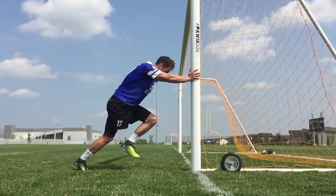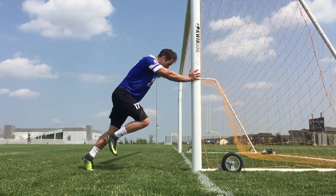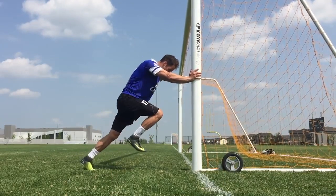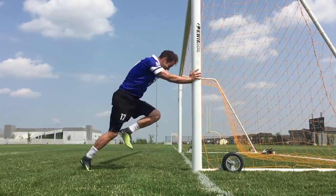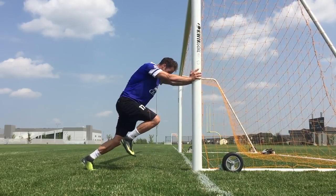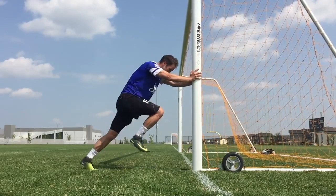This first speed drill will help you with your basic understanding of body positioning when you are sprinting and especially accelerating. You want to think about leaning forward, almost falling forward. Imagine a straight diagonal line from your heels to the top of your head. When you run like this, you'll be able to generate more power as opposed to standing up straight.